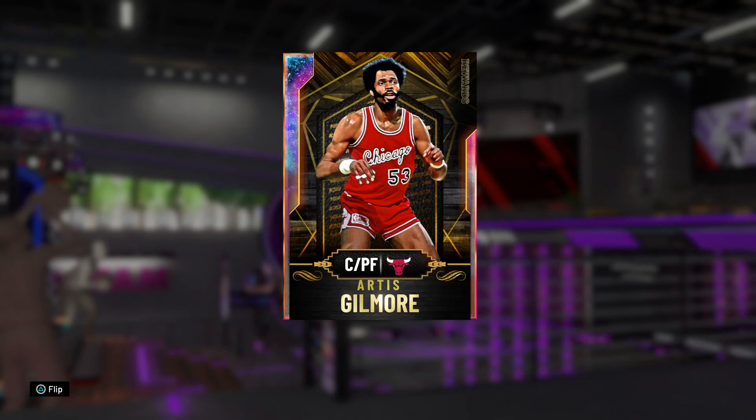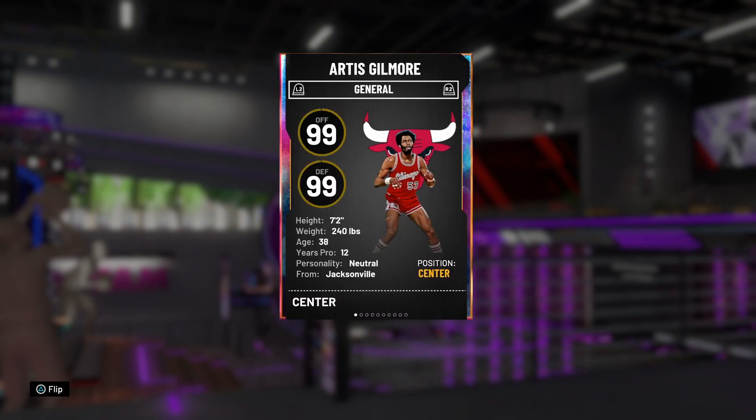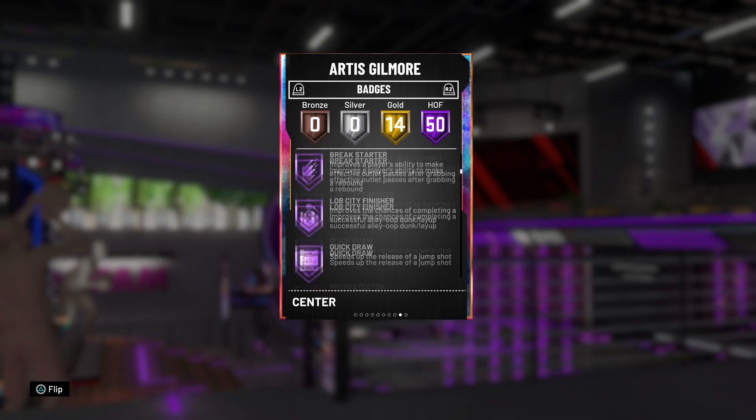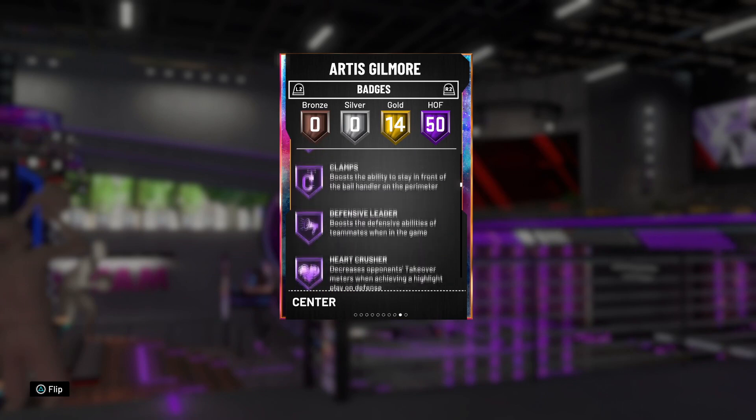What is going on, it's your boy X coming at y'all with a brand new video. We have the new Galaxy Opal Artis Gilmore who just dropped less than an hour ago in the Triple Threat Offline vault, along with an Opal Hershey Hawkins. Thanks to my man Julie for letting me use his account for this gameplay. Artis Gilmore is an insane 7-foot-2 center with 50 Hall of Fame badges, so for a free card it definitely ain't bad.